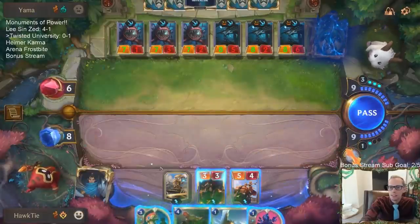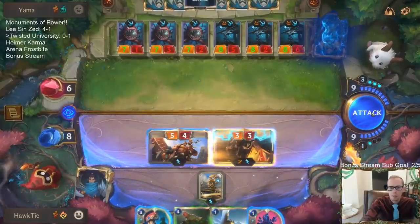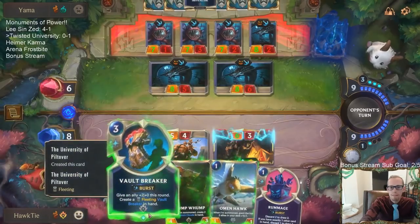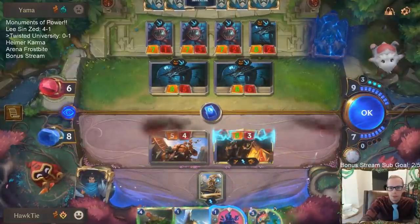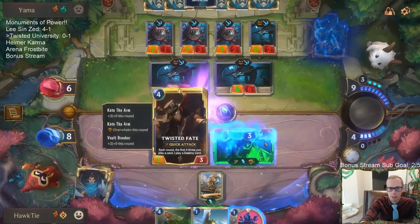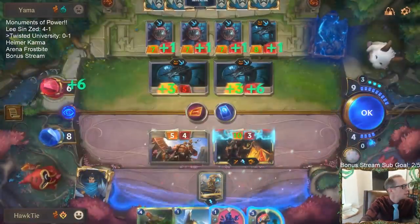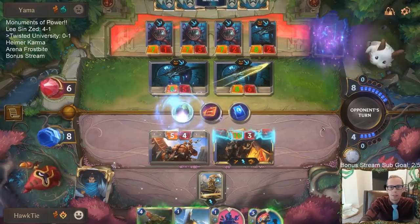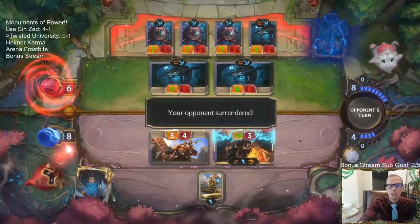I don't think it's fair to say the landmark's been underwhelming for us. It's been keeping us alive. Have you seen what our opponent's done with their three landmarks, getting the treasures and these things? It's not easy to stay alive. Look at what our landmark's doing. It could win this game for us if they don't have Vengeance. We're going to Gold Card this thing.